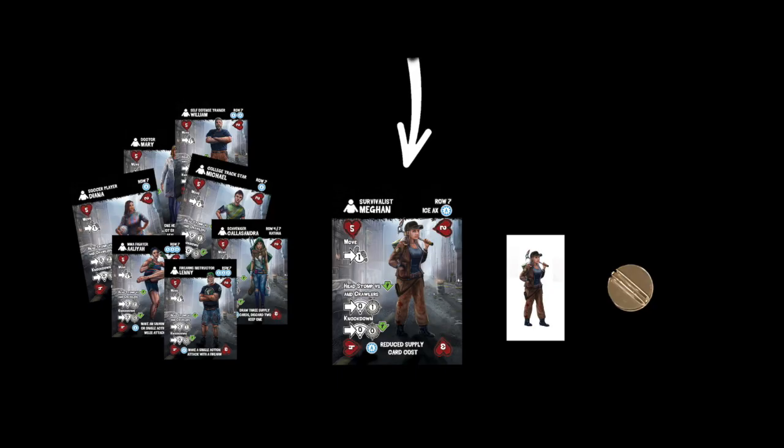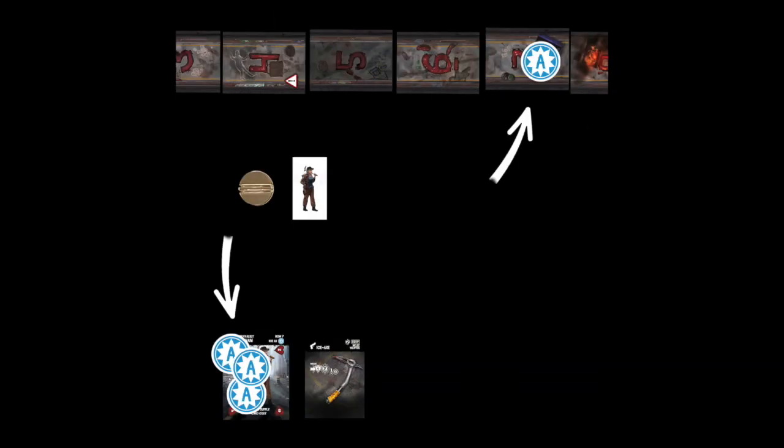Choose a survivor character and take their card, the standee, and the base. Place the other character cards and standees back in the box. Place the survivor card as shown with the highest number in the upper left corner. Place ability tokens on the card in the amount shown in the upper right corner, as well as in specified rows. Place any remaining ability tokens back in the box.